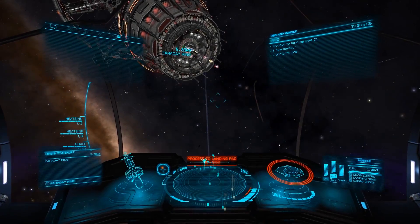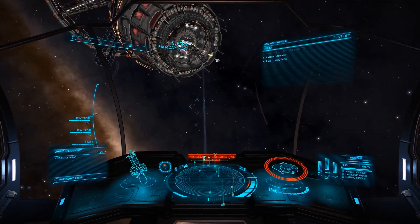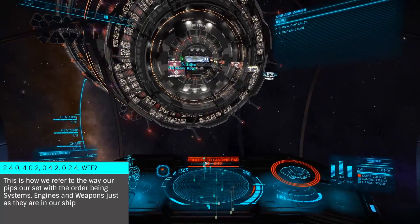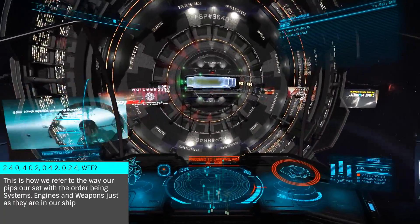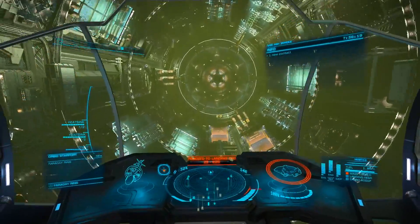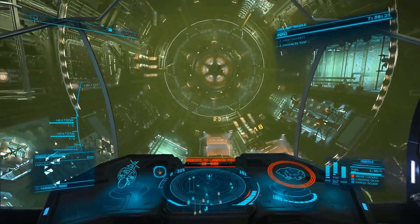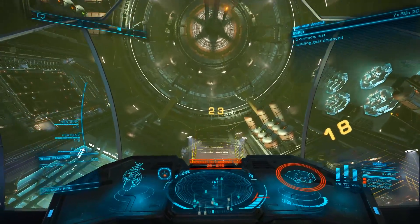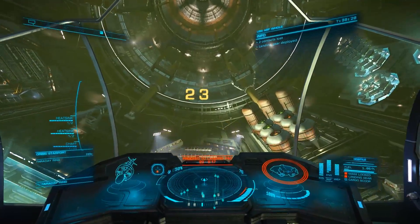For a simple example, in a non-weapon exploration ship, you'd want to run your PIPs at 2, 4, 0 — meaning two PIPs in systems, four PIPs in engines, and zero PIPs in weapons. If you're landing on a planet, you may choose to put four PIPs into systems in the event you were to hit the planet hard. In both examples, there is no reason to put any PIPs into weapons.